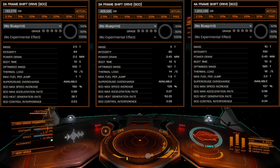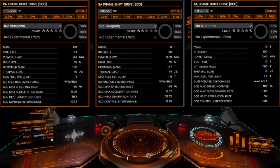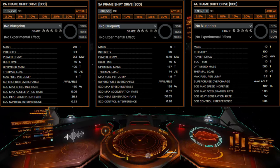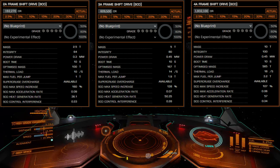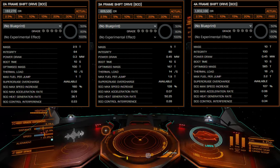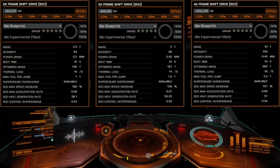Module integrity, power draw, optimized mass, high wake thermal load, and max fuel per jump do not change between D, C, and B grades across all module sizes. Module mass does not change across E, C, B, and A variants, with the D-rated variant remaining the lightest. Module boot time is unaffected across all sizes and grades, and is fixed at 10 seconds.